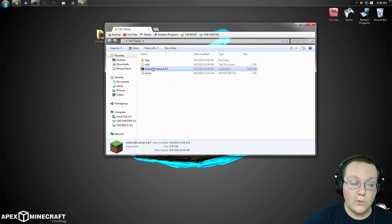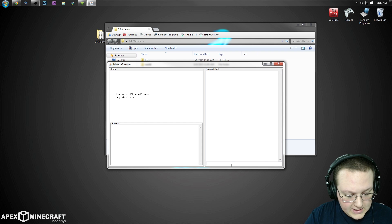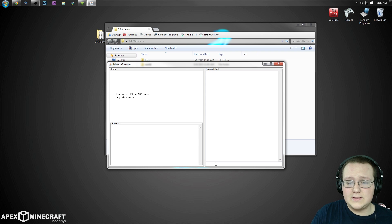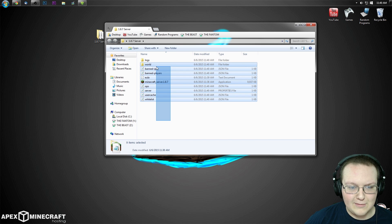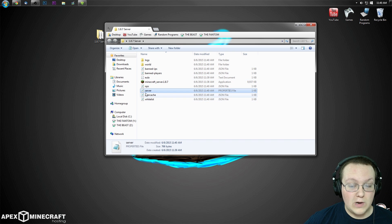Once you've saved the EULA, right-click on the Minecraft server 1.8.7 file again and run it as administrator. This time a console box opens up. We can go ahead and stop it right now by typing 'stop' in that box and hitting Enter. Mine will close pretty quickly — yours might take up to a minute, so don't be alarmed. Once it's closed, you'll see a lot of new files that weren't there before, including a 'world' folder, banned IPs, and more.